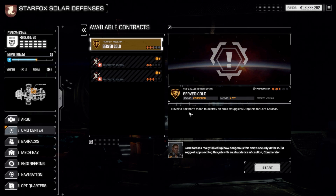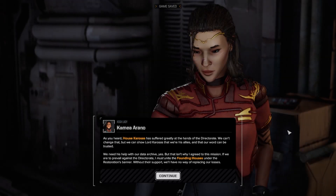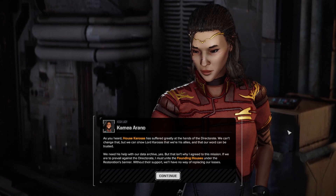Travel to Smithen's moon to destroy an arms smuggler's dropship for Lord Korosis. Lord Korosis really talked up how dangerous this ship's security detail is - I'd suggest approaching this job with an abundance of caution, Commander. The name of the moon is Anvelt.